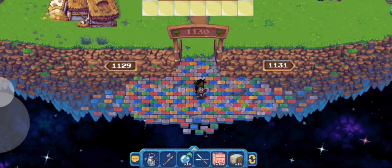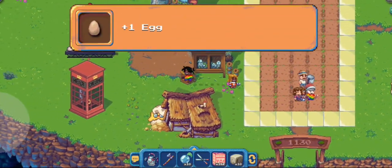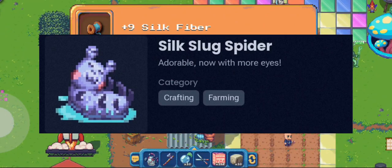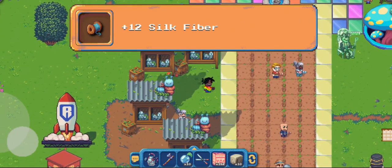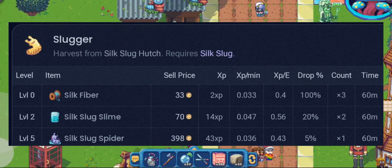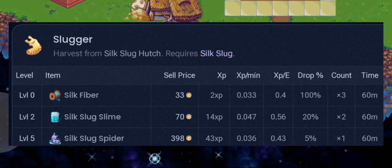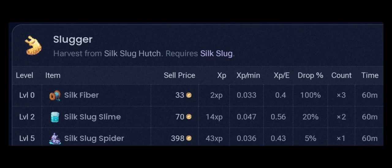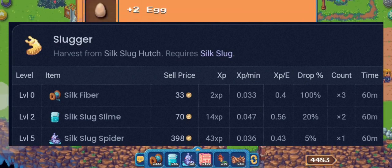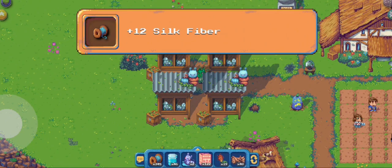Hello everyone and welcome to my channel. AJ here. In this video I'm going to show you how and where to collect silk slug spider. Currently the price of it is 400 coins and you need to be at level 5 to be able to farm or get this item from slug hatches. The drop rate of silk slug spider is only at five percent.